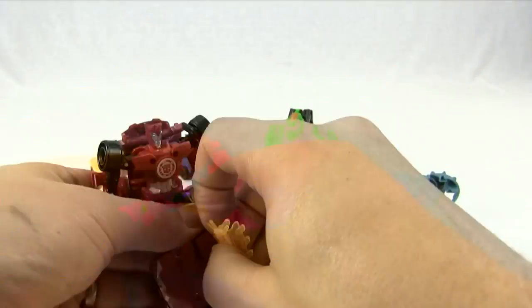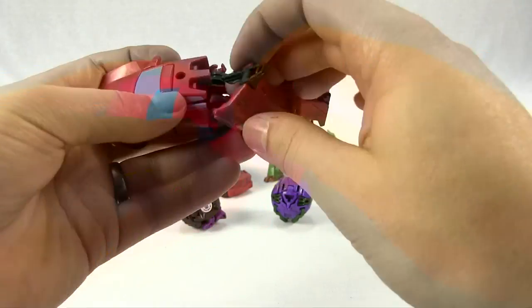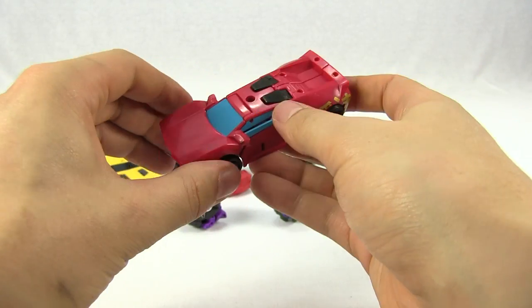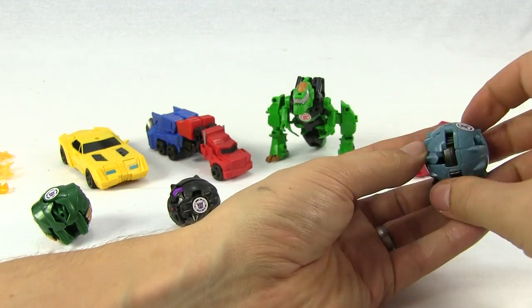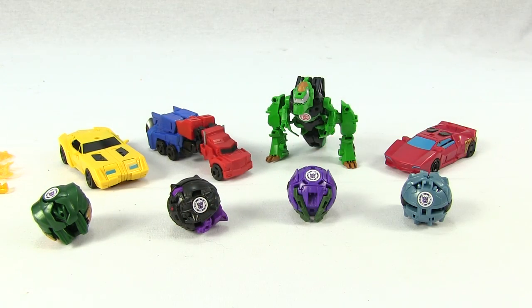Now it's Sideswipe's turn. And that's Sideswipe in car mode. And finally, let's do Decepticon Anvil. We'll just close him up and he's transformed. And that's the whole set transformed.